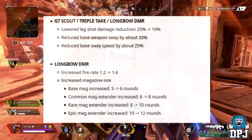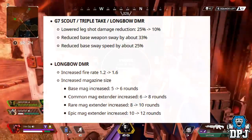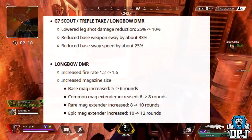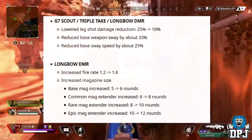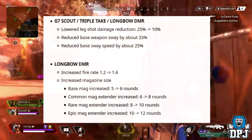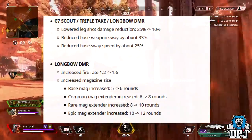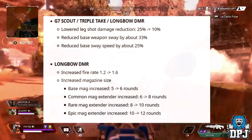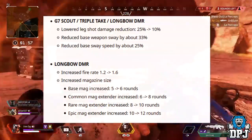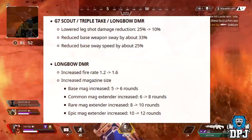The G7 Scout, Triple Take, and Longbow DMR: lowered leg shot damage reduction from 25% down to 10%, reduced base weapon sway by 33%, and reduced base sway speed by 25%. The Longbow DMR specifically: increased fire rate from 1.2 to 1.6; base mag increased from 5 to 6 rounds; common mag extender from 6 to 8; rare mag extender from 8 to 10; epic mag extender from 10 to 12 rounds. The Longbow DMR is my favourite weapon in the game — I absolutely love to snipe and I'm so glad it's getting buffs because it seriously needs them.